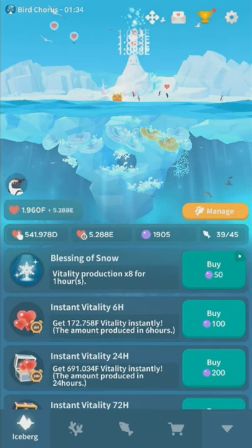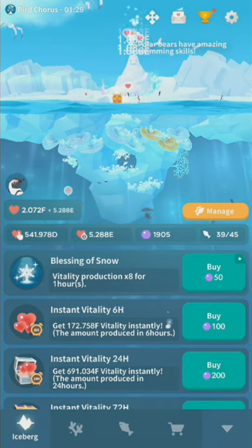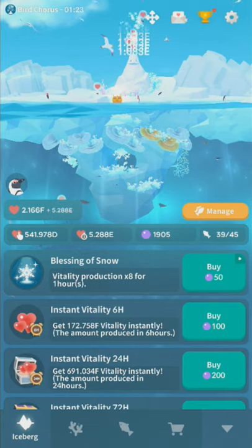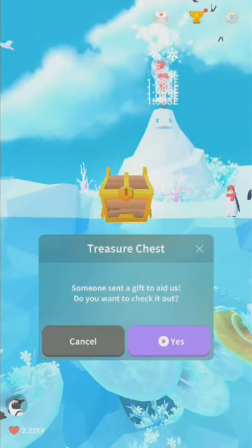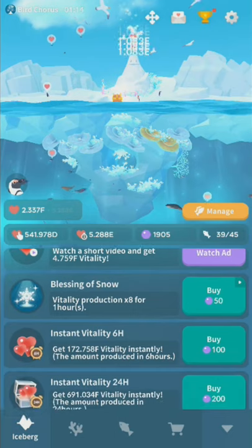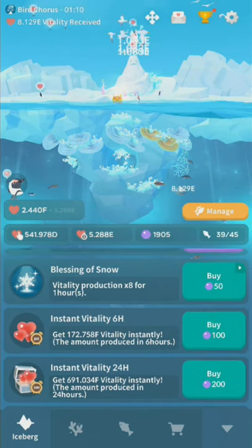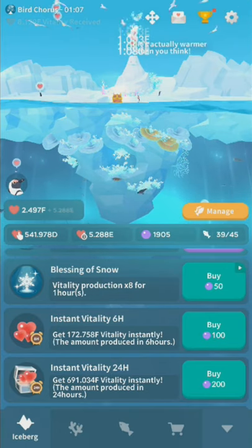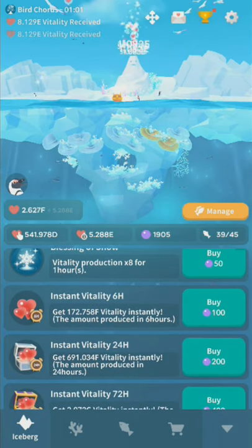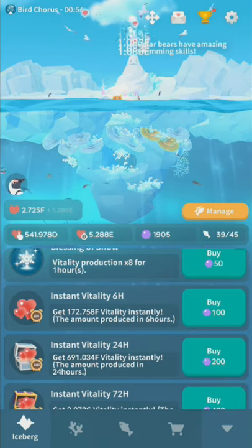Blessing of Snow is kind of like a paid boost similar to a tank effect from the original. You need it for some hidden fish, but when you open the mystery chest, once in a while you'll get a short boost from watching an ad there instead. So you don't have to spend pearls on it. I strongly recommend saving your pearls for permanent unlocks, especially if you're playing free to play.